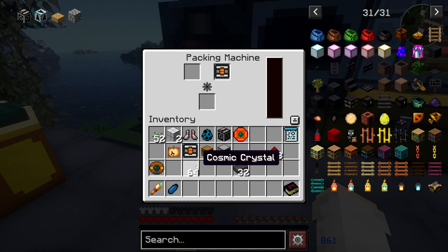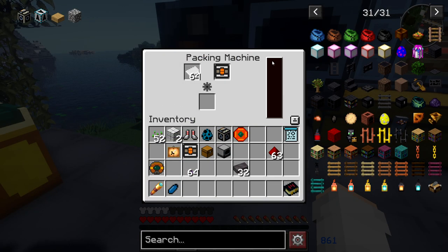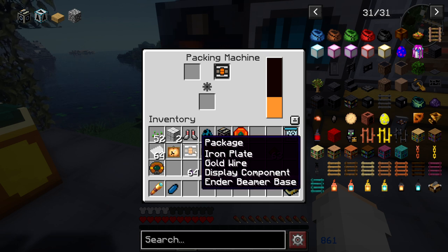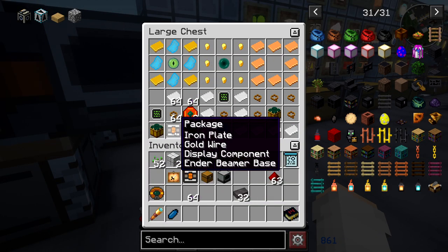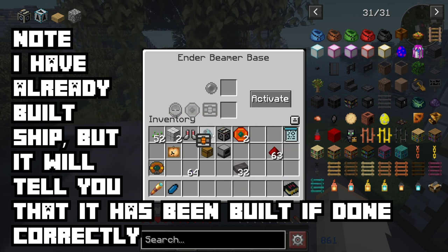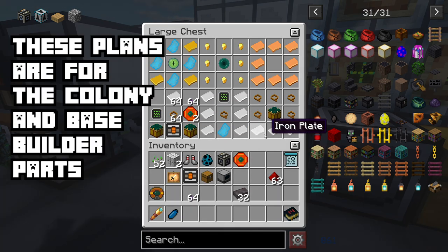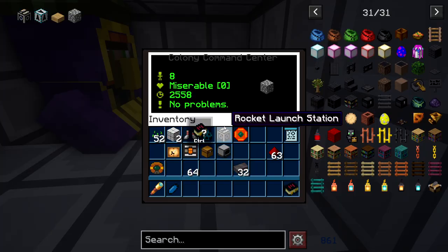You just put it together in the packing machine, put your empty packing box in, and put your materials in a specific order. Make sure you do your plates first — as you can see, it starts going up. Then you do the gold wire, the display component, and the ender beam base. That's going to get you your packet. Then you're going to use that packet on your ender beam base to make your spaceship. You put it in the first slot, hit activate, and it'll say spaceship completed.